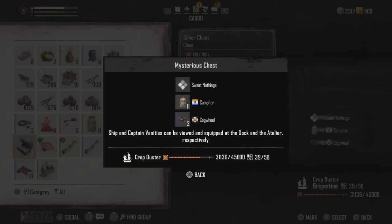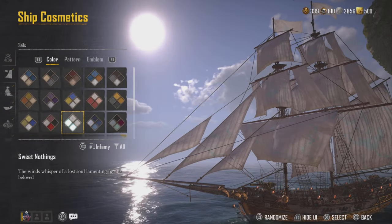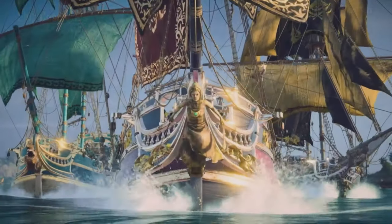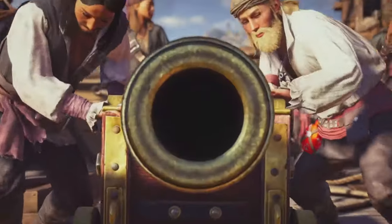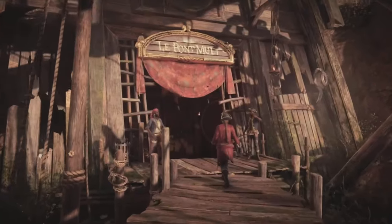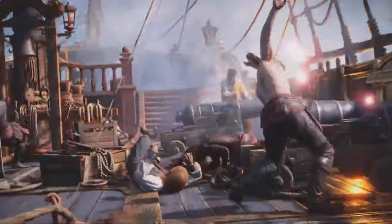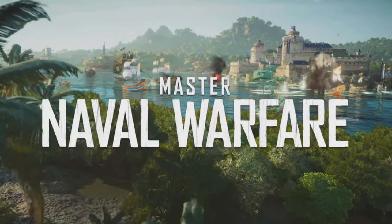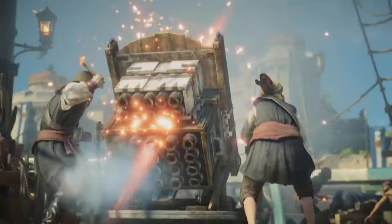So boom, there you have it. Two different ways you can farm the Mangonel ghost ship right here in Skull and Bones. But for right now, that's pretty much it for the video. I hope you truly enjoyed it. Now, as always, if you're new to the channel, welcome — don't forget to subscribe, because right here at Carpool Gaming we have a wide variety of videos ranging from updates, tips and tricks, guides, news, and a whole lot more. Hopefully you enjoyed this video. Once again, thank you everybody for all your love and support. As always, I'll be seeing y'all in the next one. Later.